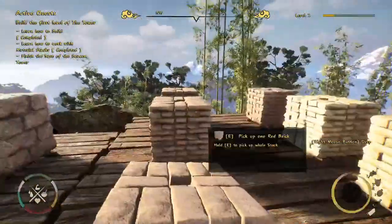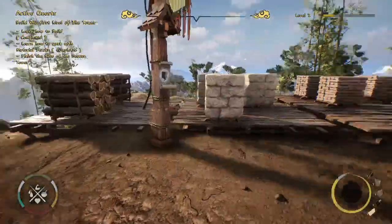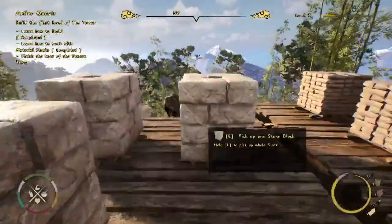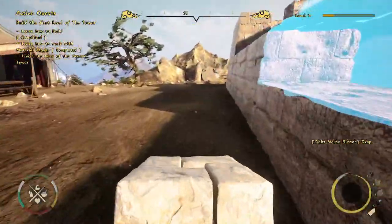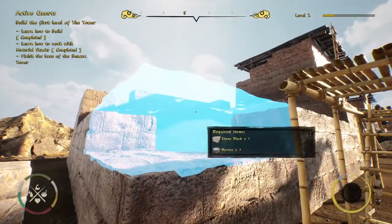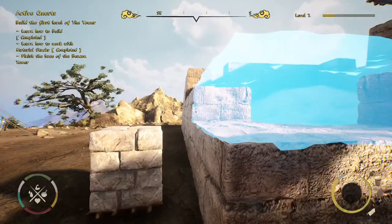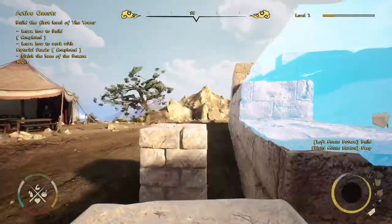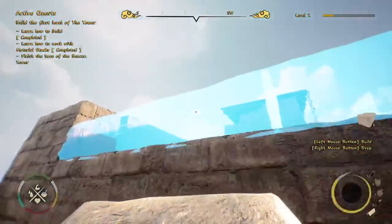You can walk around with the material stack and leave it wherever you want — it's a real persistent element in the world. Let's get our stones. If you don't know what materials are needed, you can always hover over the blue ghost and it shows required items: stone blocks and mortar. Good thing we made the mortar earlier. Press E to collect one stone and you can place it in the ghost outline — our first element of the tower!